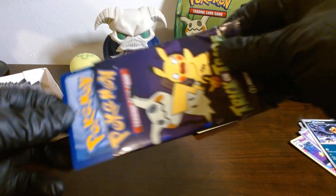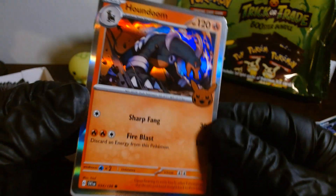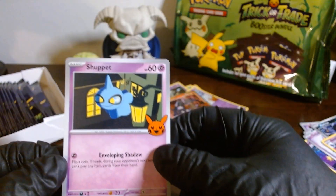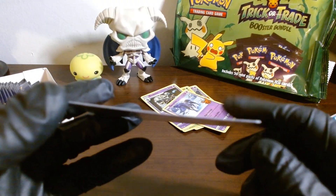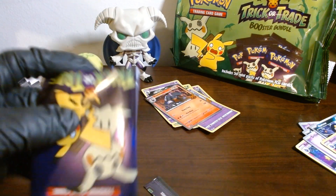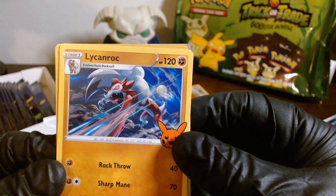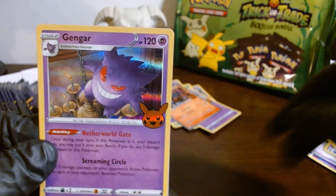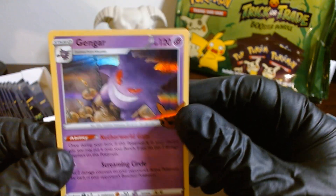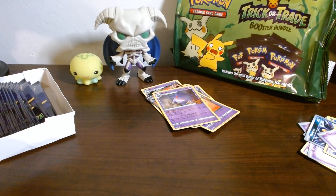We got ourselves a Houndoom — nice, very good pull. And we got a Shuppet. The bend is there — that's disappointing. We got ourselves a Licanroc and a Gengar — very good pulls. I wonder if these are the ones we are looking for, or do we need to get the full art ones? I shall do some research, but I believe these are the ones we want.